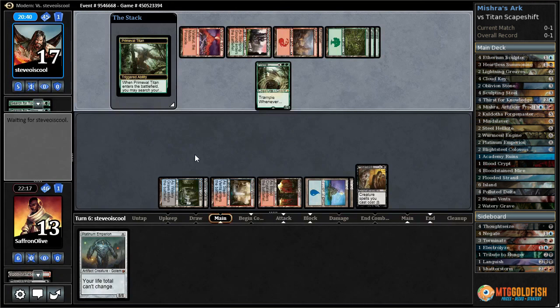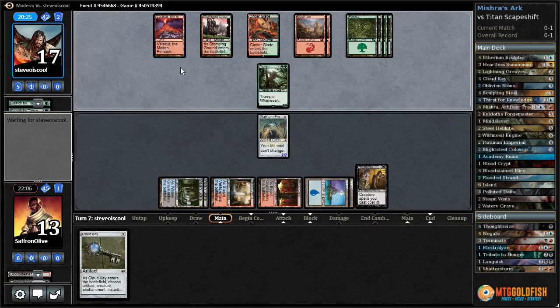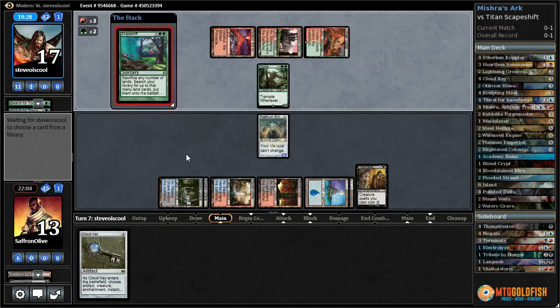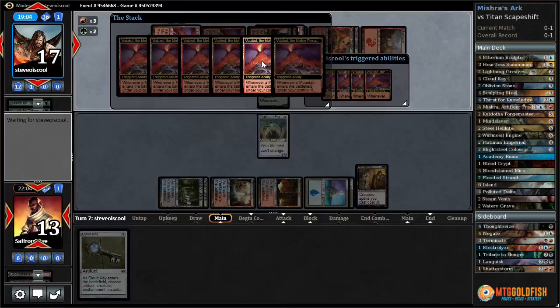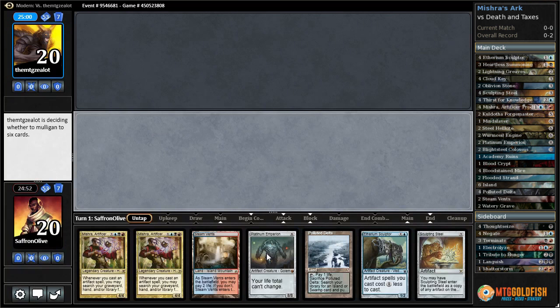Instead they play Primeval Titan. On second thought we still might win, because they're going to have to kill our Emperion before they can kill us. The problem is we can't protect it - so they can just sack everything to Scapeshift and hit our Emperion first, then hit us since we don't have Lightning Greaves. There's the Scapeshift. They need to make sure triggers resolve where they kill our Emperion before shooting our face. It looks like they are doing it correctly - targeting us with triggers that resolve last and Emperion with triggers that resolve first. And that does it.